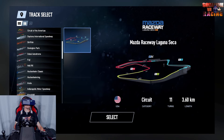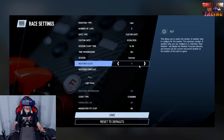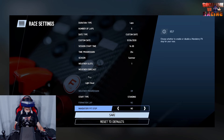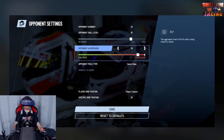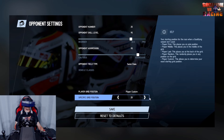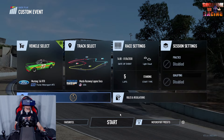We're going to be doing Mazda Raceway Laguna Seca — 5 laps in summertime, starting at 2 in the afternoon, just light cloud for the day. For opponents, going to be 25 opponents, AI skill level 95 and the aggression's at 90, same class like I said before. I'm going to be in 25th position, so let's jump in and see what happens.